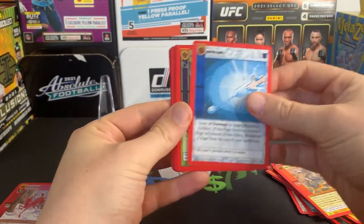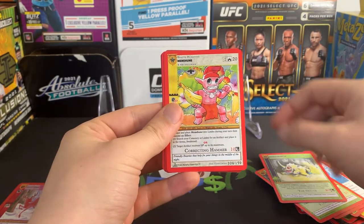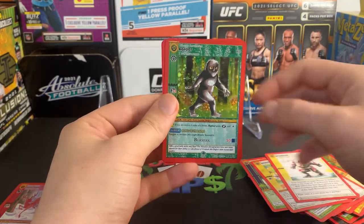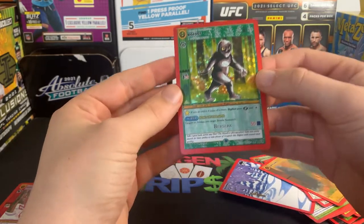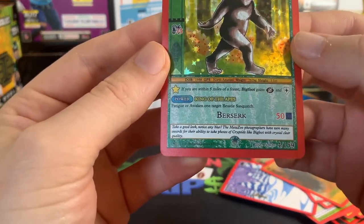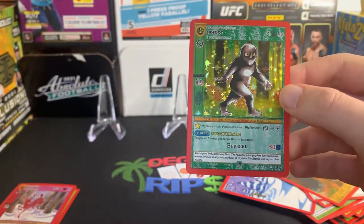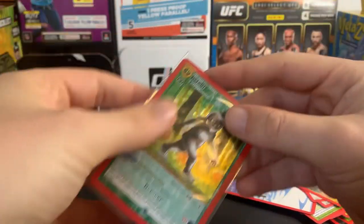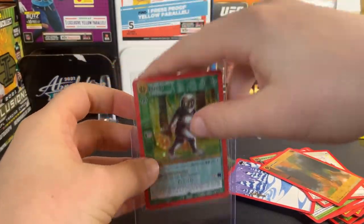Definitely going to be some full hollows in there. A Lava Bear, a Water Gun, Space Penguins, the Enfield Monster, another Menehune, Retribution, and we got Bigfoot! Bigfoot has made an appearance. Let's take a good look — notice any blur? Nope. MetaZoo photographers — I love that. Every time I open this, I have a new favorite MetaZoo character, and I do love this Bigfoot, the classic Bigfoot.